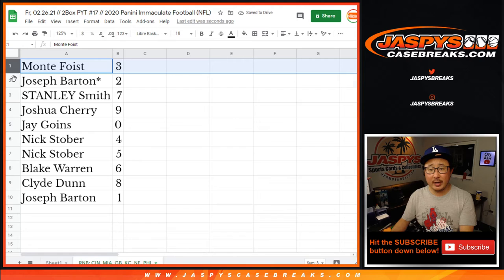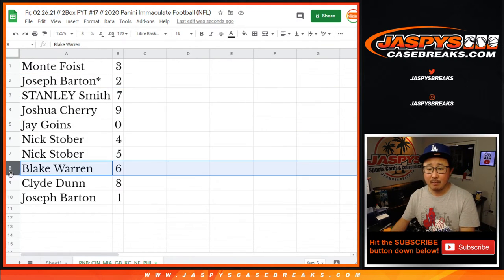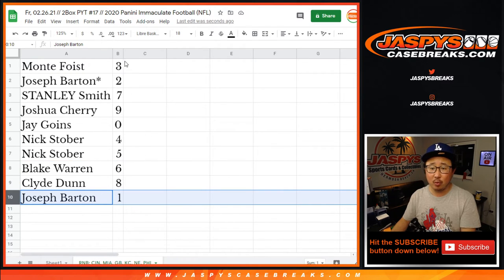Alright, so Monty with three, Joseph with two, Stanley with seven, Josh with nine, Jay with zero, Nick with four and five, Blake with six, Clyde with eight, and Joseph with one.